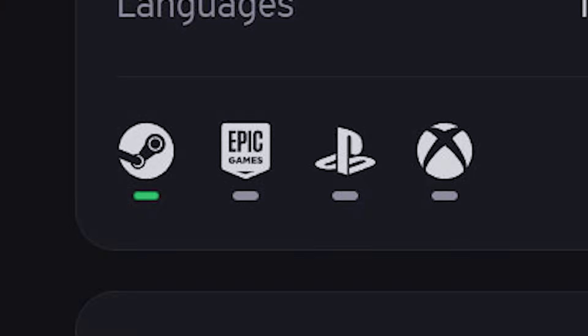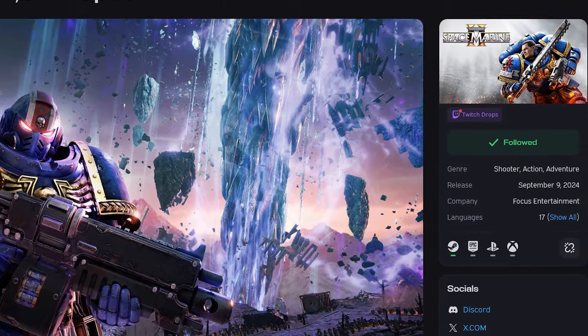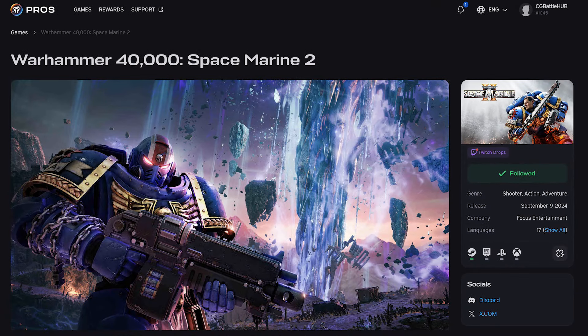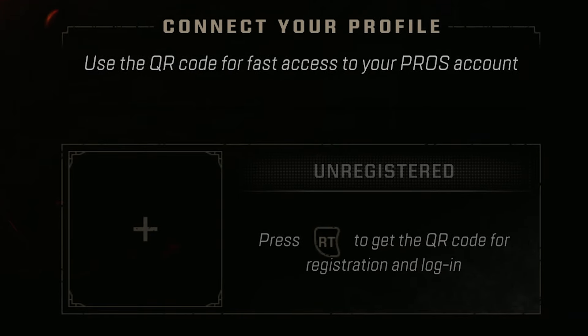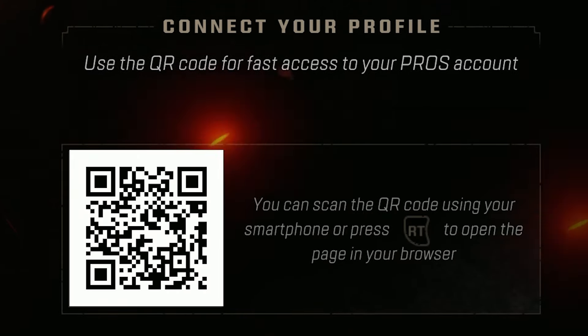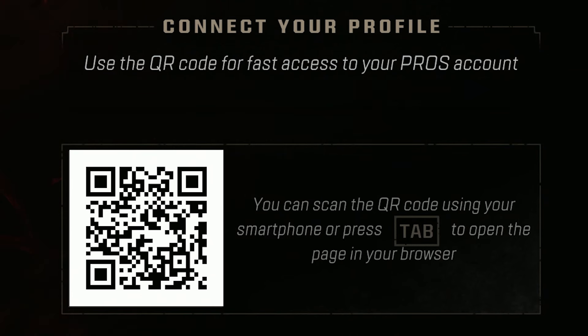It's also possible to cross-save your account between all platforms. This would require you to purchase the game on all separate platforms, and this is not necessary for cross-play. But to get your account to cross-save, you'll have to sign up for a Pros account on their website. You can sync your profile by using the QR code here on your phone, or hitting Tab to do this on your PC.